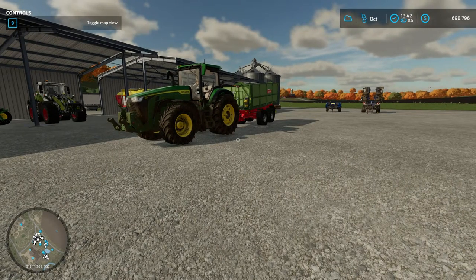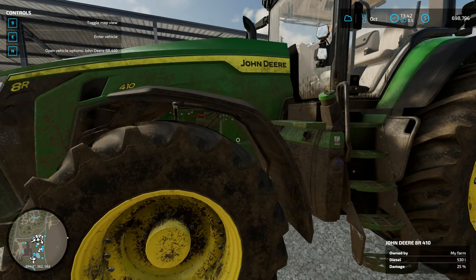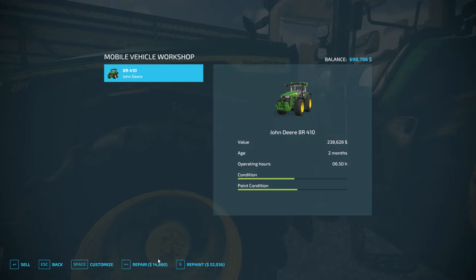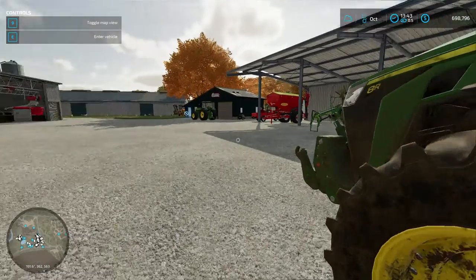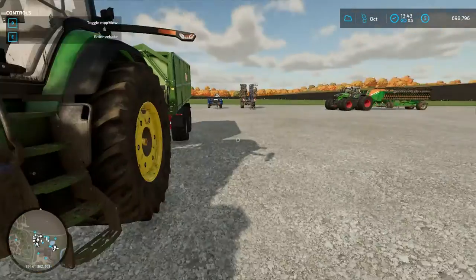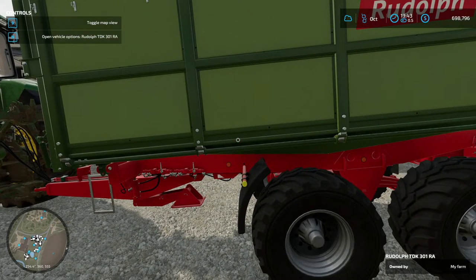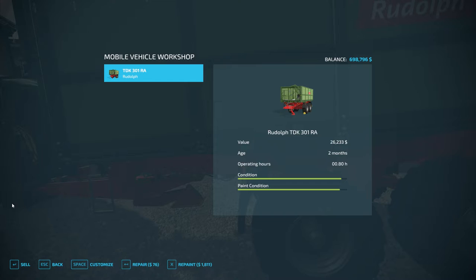Until some of those mods are available, like the mobile service trucks and stuff like that, this mod is really going to help you out. We walk up to a vehicle that we want to perform maintenance on and click the N key — N as in November — and it will bring up our options. We can repair it, repaint it, do everything we would do from the shop, but without needing the shop placed on our property. The same functions work with any implements — like this trailer — we can come up, press the N key, and get the menus to do the repair for seventy-six dollars if we want to.